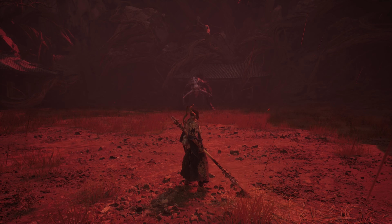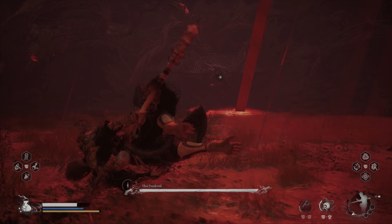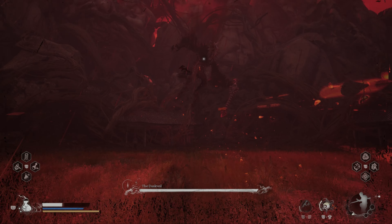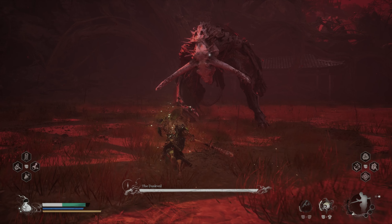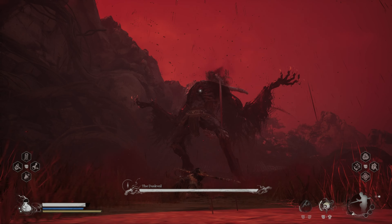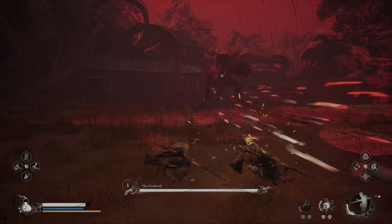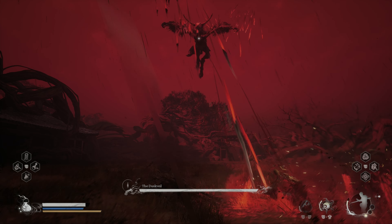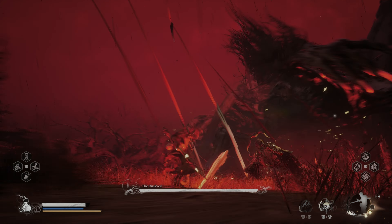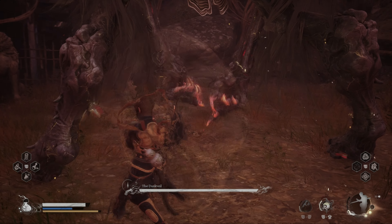For the beginning of the phase, focus on dodging his attacks until he lands. Perfect dodges are your bread and butter in this fight since the boss is very aggressive in this phase. After the boss lands, use your Immobilize and get yourself an advantage.